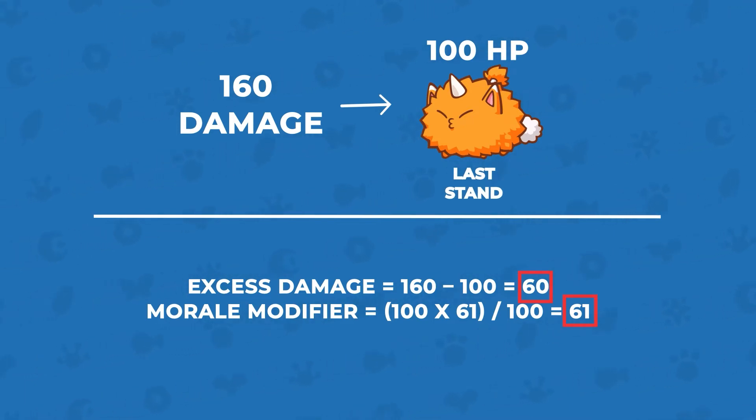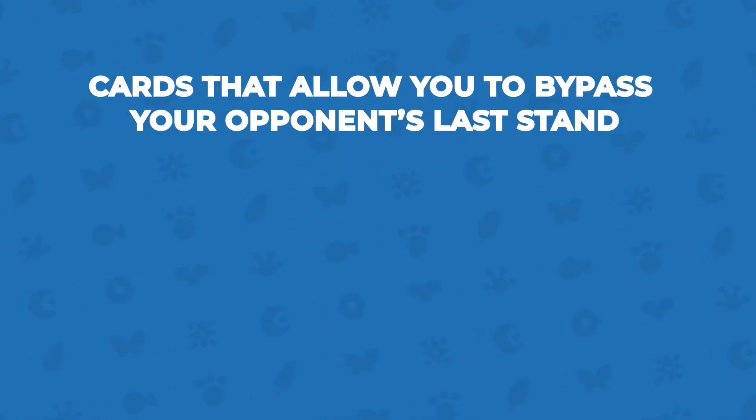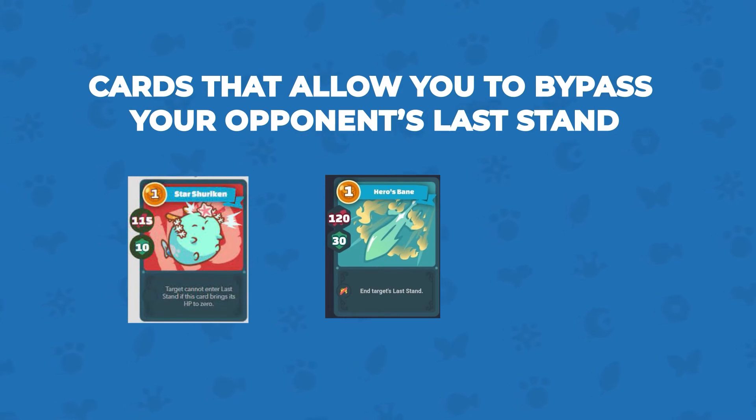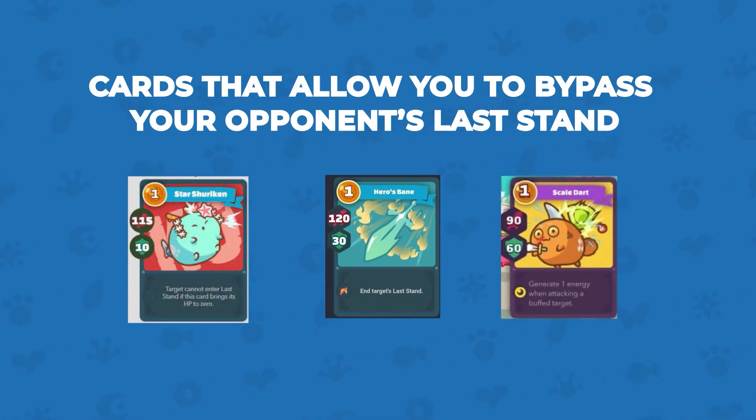Last Stand doesn't seem to be so random now, does it? Before we end off, it's good to keep in mind that there are cards that allow you to bypass your opponent's Last Stand altogether, like Star Shuriken or Hero's Bane. There are even cards that let you take advantage of your opponent's Last Stand, like Scale Dark, which lets you draw a card if you hit an Axie in Last Stand with it.